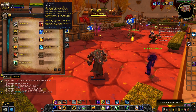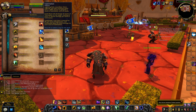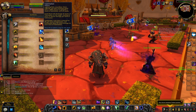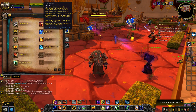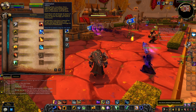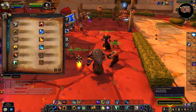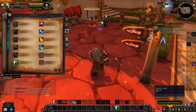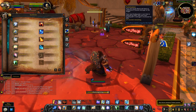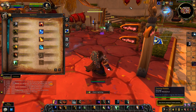Blizzard decided to make Fulmination work for both Earthquake and Earth Shock. Now Lightning Bolt, Lava Burst, and Chain Lightning hitting more than one target - plus their overloads - have a 100% chance to generate a stack of Fulmination, up to eight stacks. Earth Shock will discharge all stacks, causing extra nature damage per stack. Earthquake, at five stacks, is already 100% instant cast, so you don't even need to stack Fulmination as high for Earthquake.